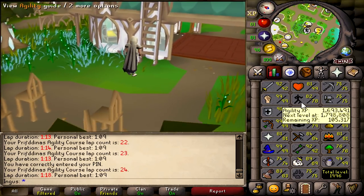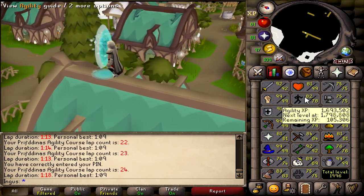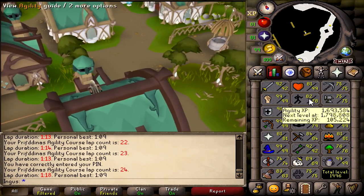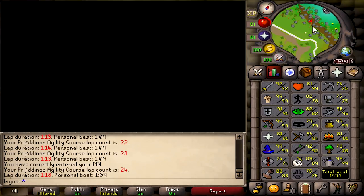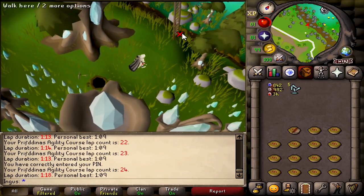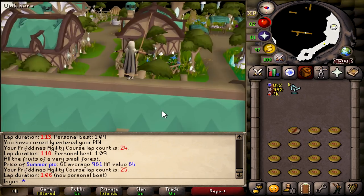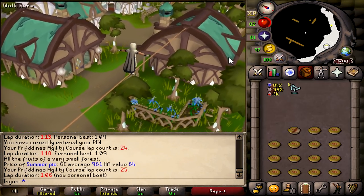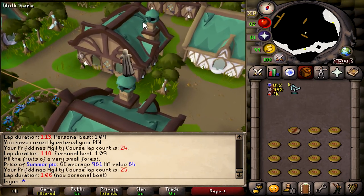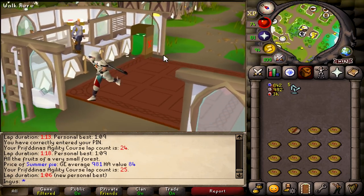Summer pies boost your agility level by five — we actually made one in the last episode. Very useful. So if there's a shortcut or anything you want to get past, summer pies. We just broke the new record — 106 laps. Our count is 25. I might have to take a break after five more. I'm running in circles in a video game for fun — and that happens a lot. This is going to be a long grind.